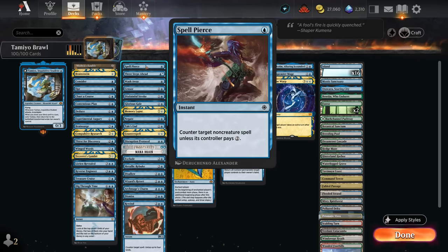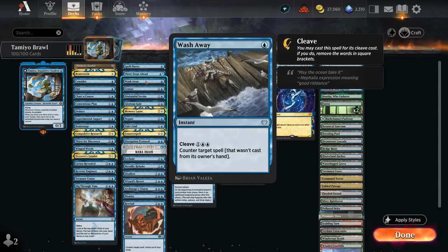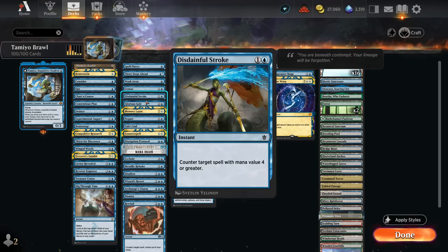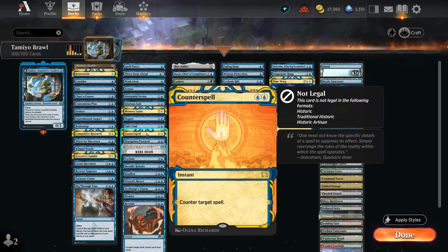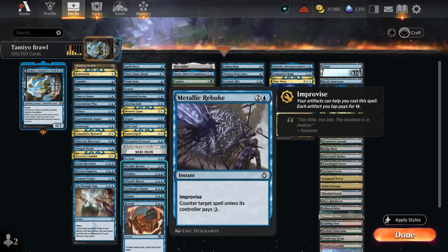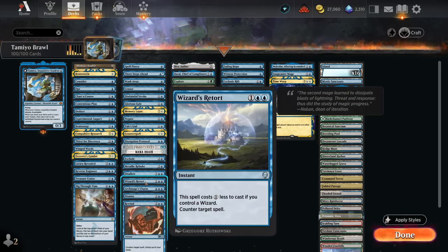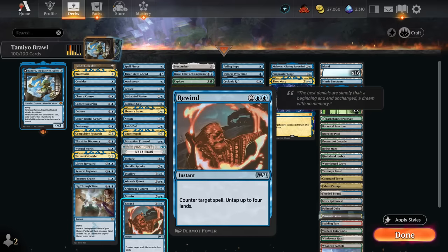Our counterspells include Spell Pierce, which is quite flexible countering any non-creature spell unless they pay two. Three Steps Ahead is basically a three-mana counterspell with additional upside. Wash Away is the default answer to opposing commanders. Serum Snare can also be cycled to draw, quite flexible for transforming Tamiyo. We've got Disdainful Stroke, Glorious Gale for creatures, Memory Lapse, Negate for non-creature spells, Tail's End also good against commanders, Counterspell and the busted Mana Drain — the best counterspell in Magic. Disruption Protocol can tap a clue to help pay for it, Exclude counters a creature and draws a card, Metallic Rebuke with Improvise can tap clue tokens to help cast it, Disallow adds flexibility for countering activated or triggered abilities, Wizard's Retort can be cast for double blue if we control Tamiyo who is a wizard, Dismiss can counter and draw, and Rewind can counter and untap up to four lands.